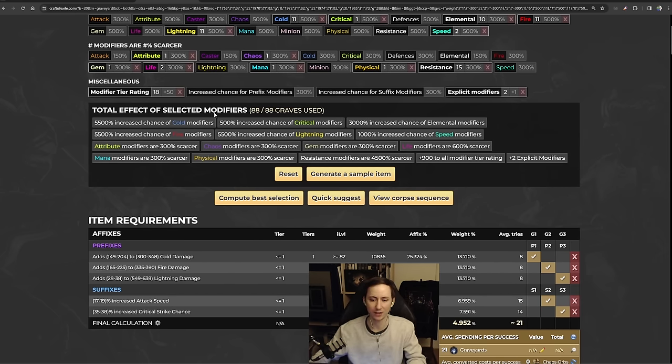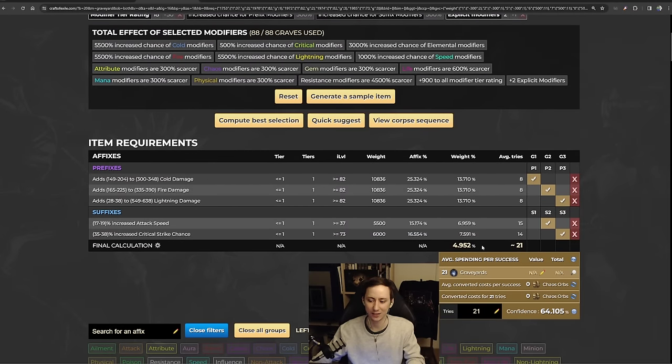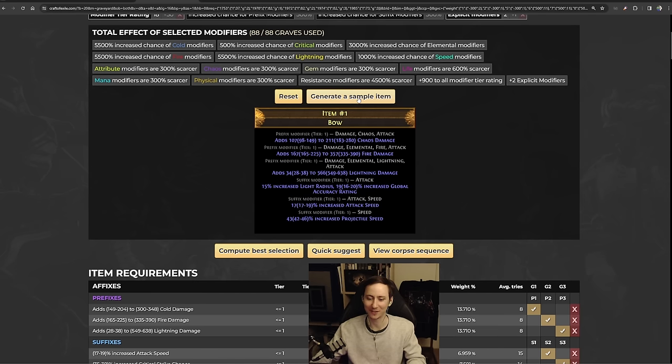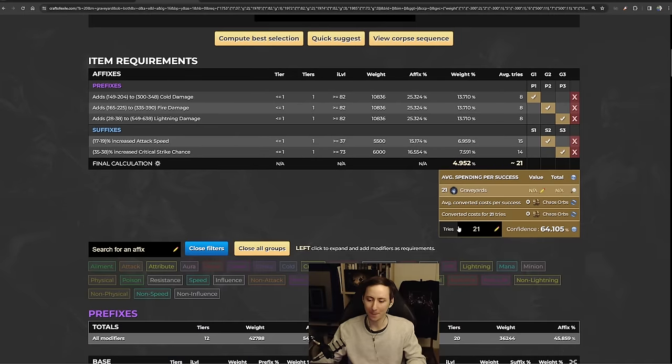Now compute the best selection and Craft2XL will run its graveyard optimizer, providing the weights and corpses you need to roll this item. It used 88 corpses and tells us we have about 21 tries on average to hit every single one of these mods. You can click 'Generate Sample Item' to get an idea of what your item is going to roll on average. However, there is a better way — it has only a 5% chance to roll these modifiers with 21 tries on average. The method I'll teach you is applicable to every item in the game, though it requires a little more effort on your part.